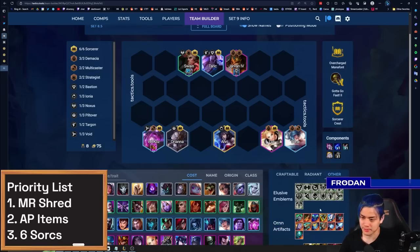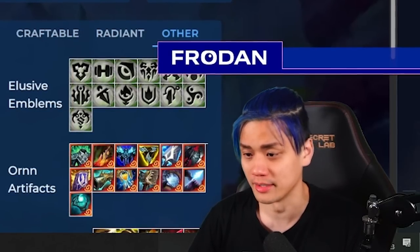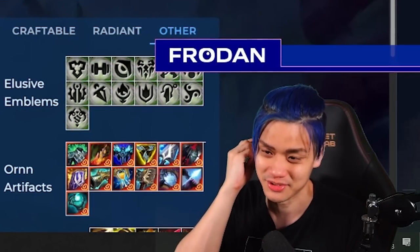Deathcap is particularly hard to justify in this composition because it uses two rods, and those two rods can go toward a Jewel Gauntlet or Spark as opposed to a Deathcap. If you're playing around Ornn items, the best you can play around is either Eternal Winter on frontline like Swain, or going for Manazane on a unit like Vel'Koz or Sona. If you're able to get Manazane on Ahri in the late game, she is the best holder of it by a mile. Ahri might be the best Manazane user of all time — you're going to see some pretty crazy results.